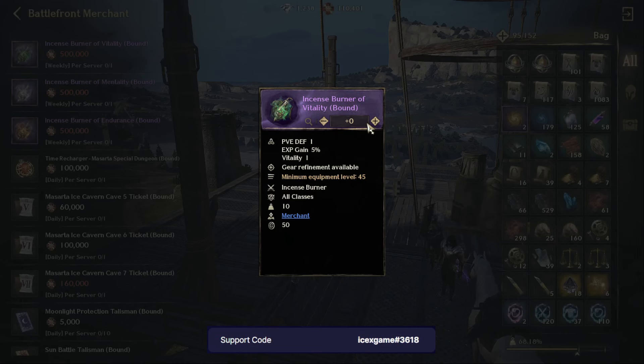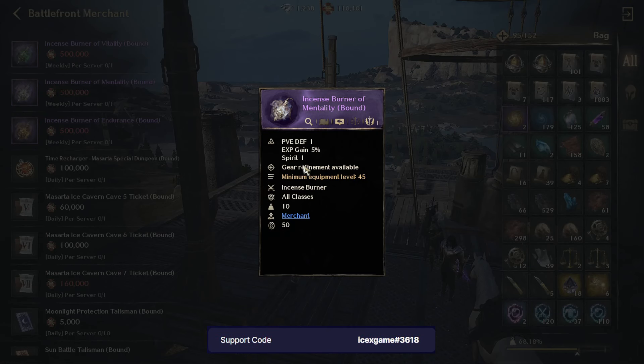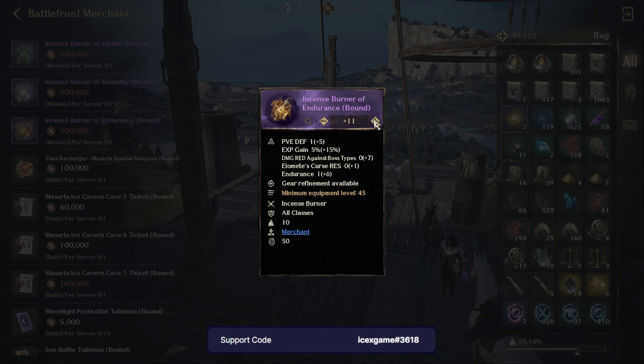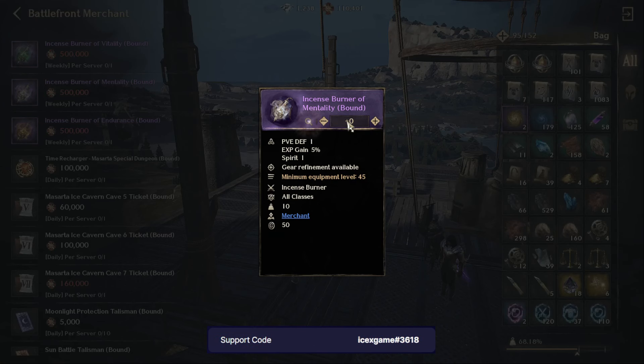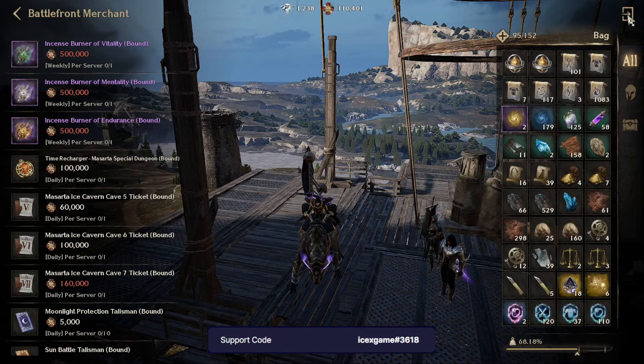The only difference is the one that lies with the Ready, Spirit, and During stats. For the others they are the same. You can check from here: plus five, and here plus twelve. You have plus twelve. Only one step is different.